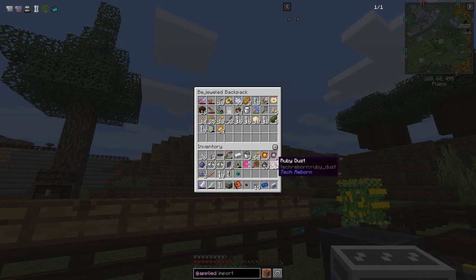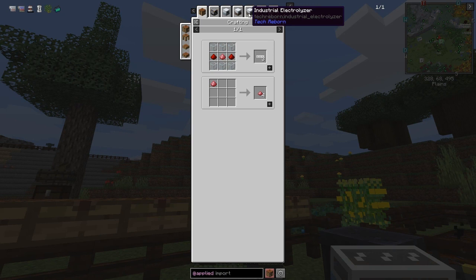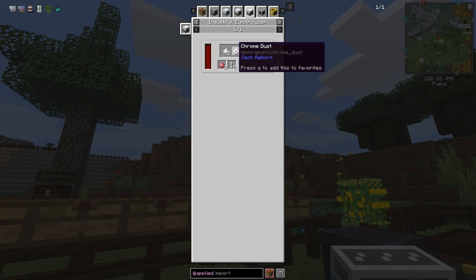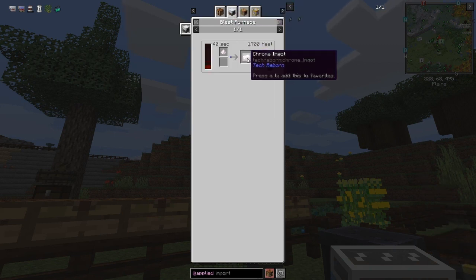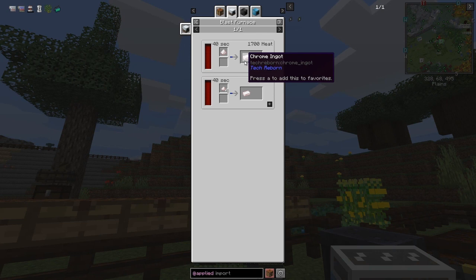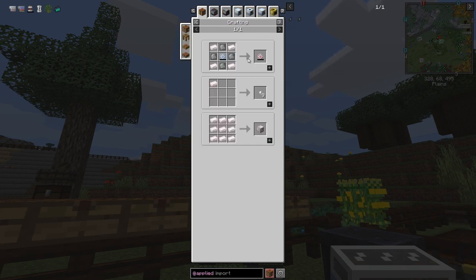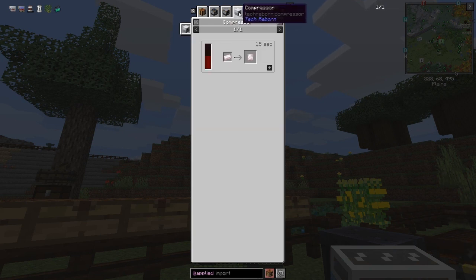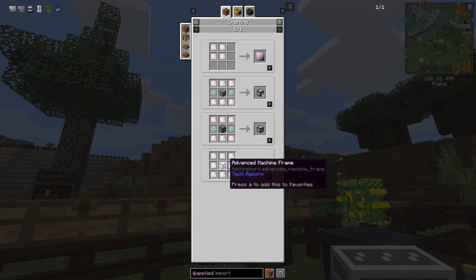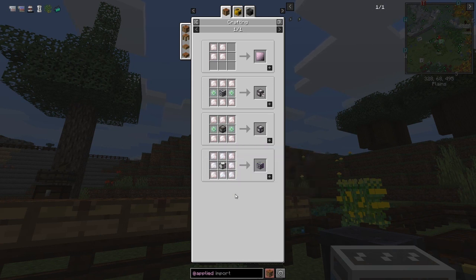I've got some ruby dust and charcoal dust in here — that was to make silicon. The ruby dust's main use is glass fiber cables, which we'll be making fairly soon. The one I wanted to use it for was to make chrome dust. Putting chrome dust in the blast furnace gets chrome ingots, and you can compress those to make chrome plates. To make industrial machine frames you need chrome plates and titanium plates. Titanium is a bit tricky at the moment, needing an advanced machine casing, but I'm going to get that prepared for next time.